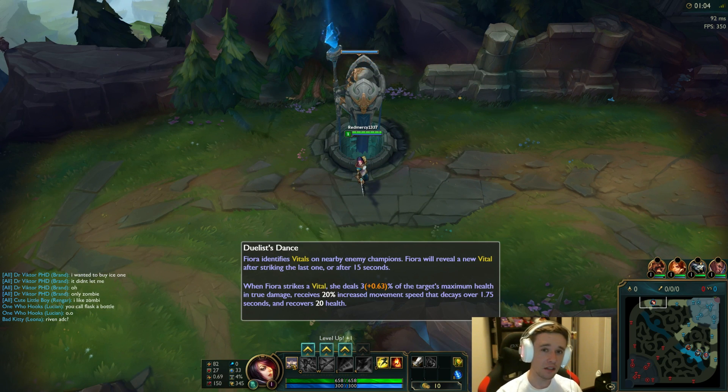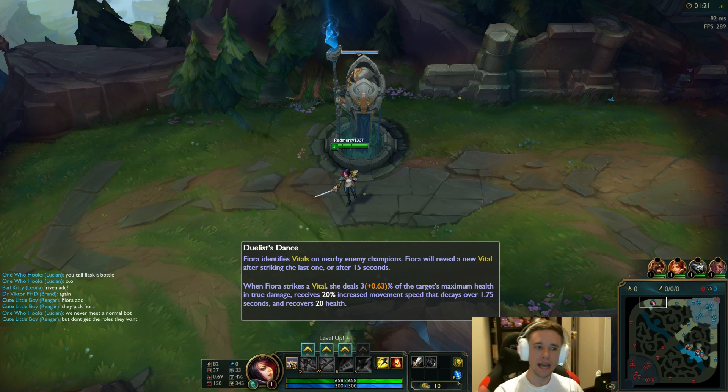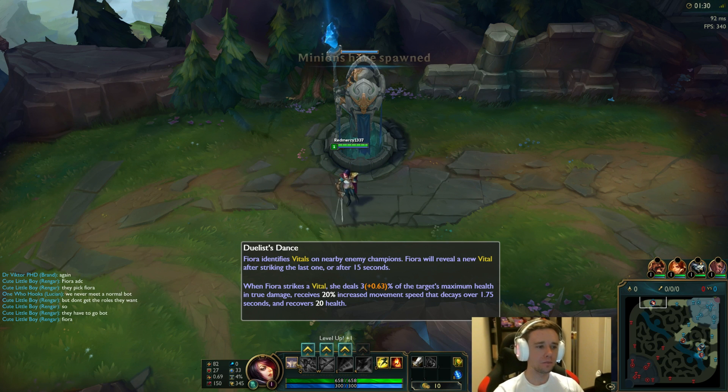Her passive — the main thing of her kit — it's like a Quinn passive where it puts a mark on a target and then you can auto attack it to activate it to get bonus effects. It procs on a target and puts it on one of four sides: north, south, west, or east of the target. If you attack it, boom, extra damage — that's a percentage of their HP and is true damage. Biggest thing ever: you get a lot of move speed and you get HP back, which scales per level. And if you proc that mark, it actually reapplies a new one within seconds.